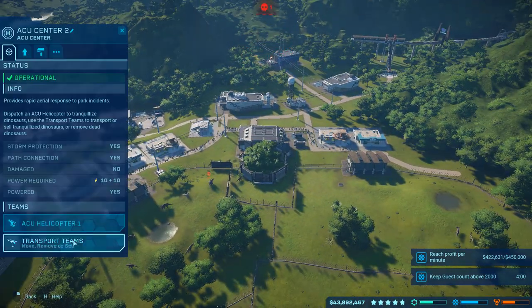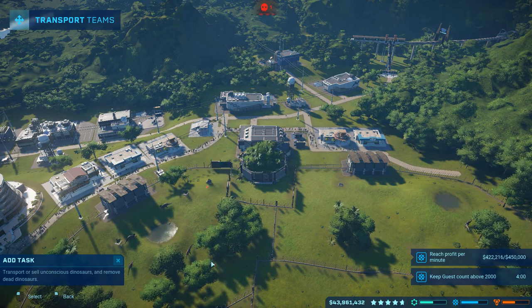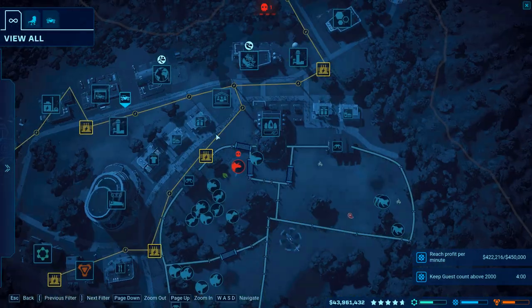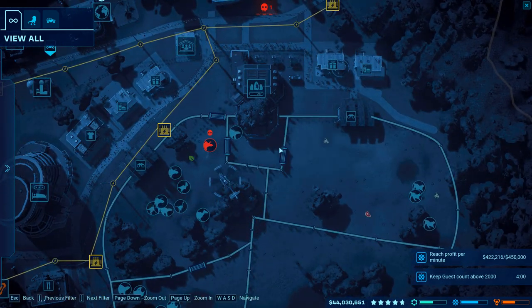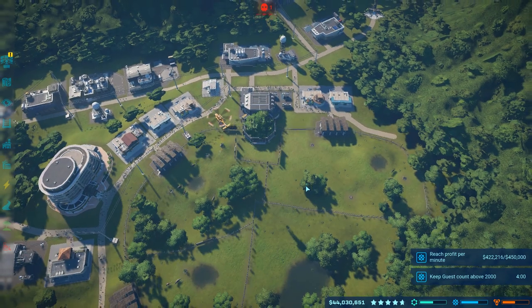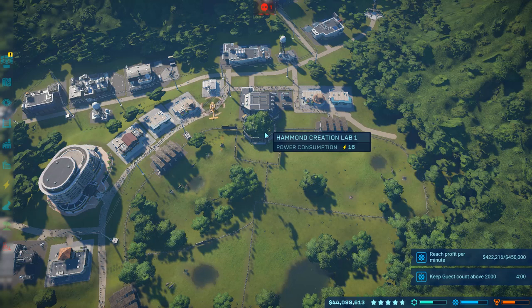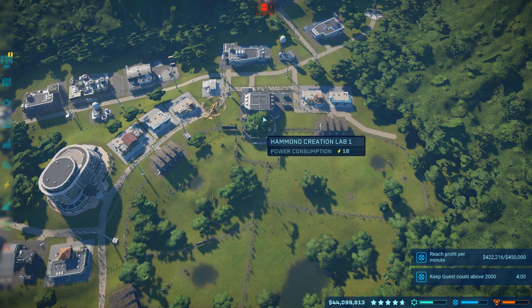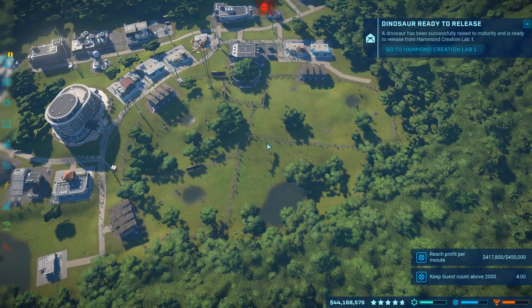We've hit a point where our dinosaurs are starting to get old — a triceratops has died of old age. We've got the genomes being developed and genome mods applied as much as we can. That's the first thing: give them the highest rating coming out of that lab that you can get. Now, how do we maximize our dinosaur ratings based on what we have?